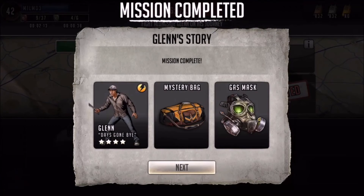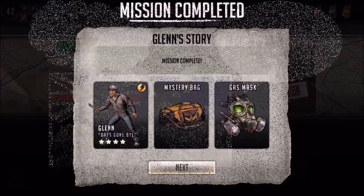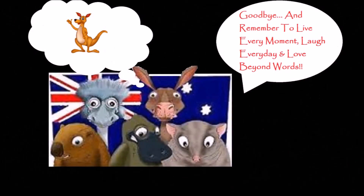We finally got through that, despite the little miss-hits at the end. There's our four-star Glenn — as you can see he's got a fast recharge rate which makes him a bit more valuable as a player. Thanks for watching, bye!